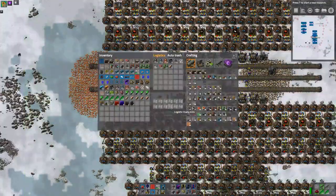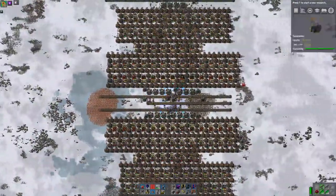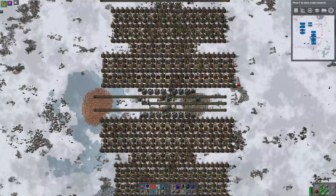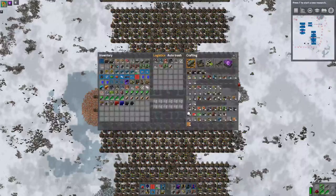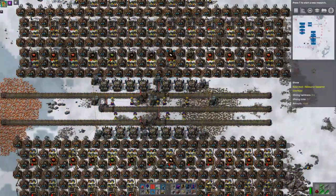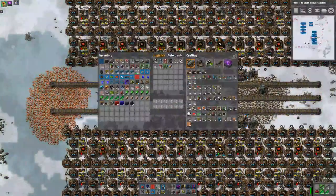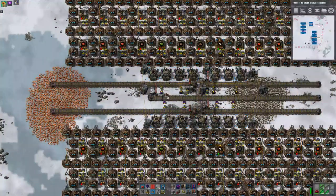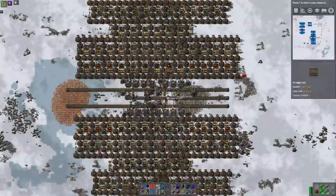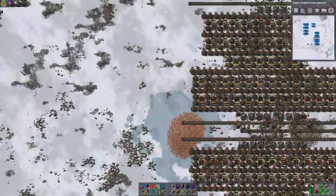Here we definitely have bots, and this has the steel it wants. So the next job is to fake in all the other things: coal here, stone here, copper here, and iron ore here.